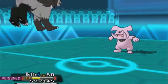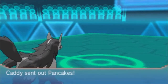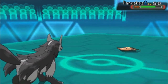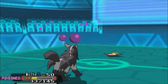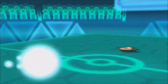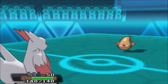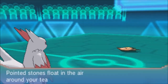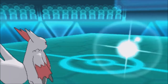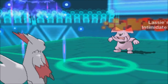Crustle can come in freely and wreck me in the worst case scenario. I go back to wolf because I knew I had the speed advantage. I decided I had to go for Facade, because Facade is actually stronger than a STAB Crunch or Sucker Punch. It does a good chunk but still not enough. I let him set up Stealth Rocks, thinking Sangoose could come in and get that Toxic Orb effect going so I could start poking holes in his team.